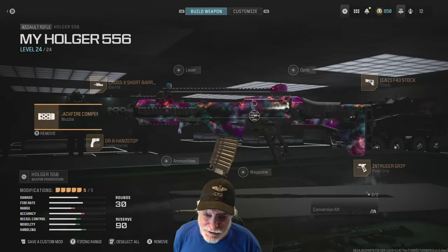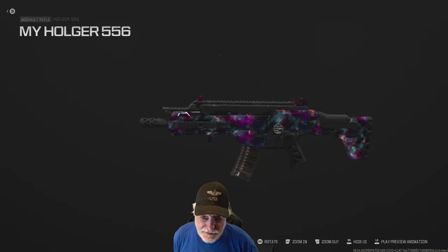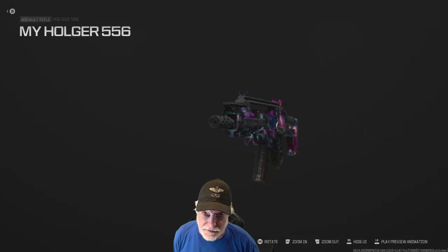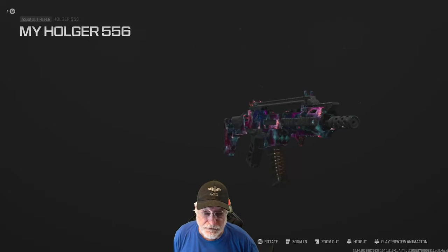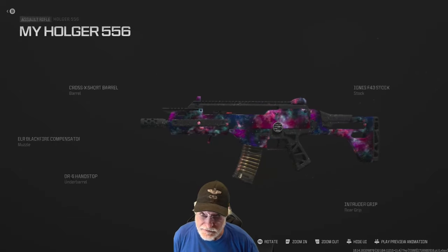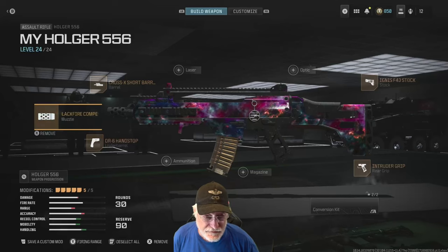Grandpa Newbie reporting for duty with a video I've been delaying making. The reason why I've been delaying this video is I don't want to be done with the weapon. It is what I consider to be the best assault rifle in the game right now — that is the Holger 556, and it's this configuration. It's an awesome weapon. So let's take a look at it.